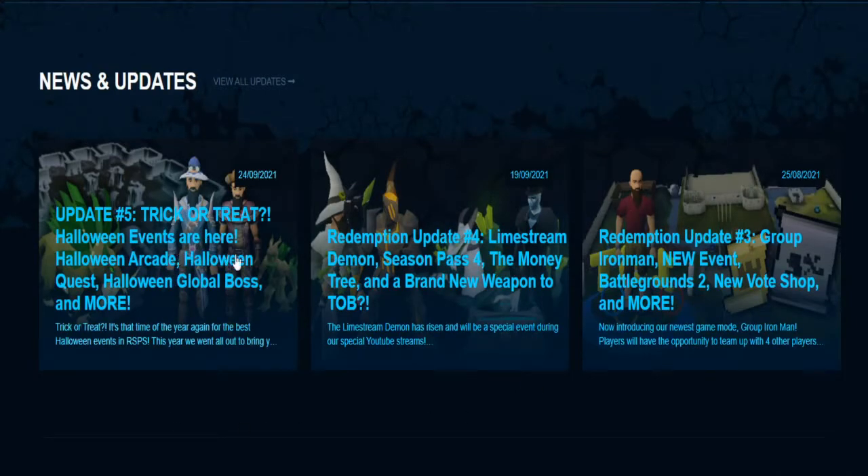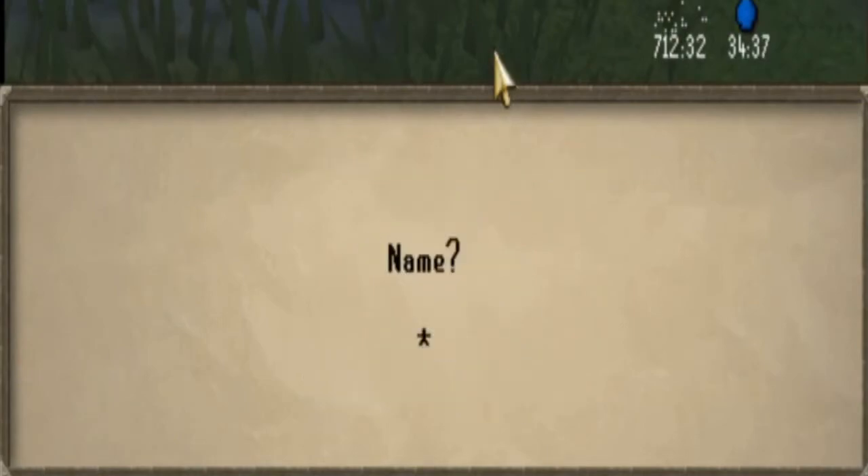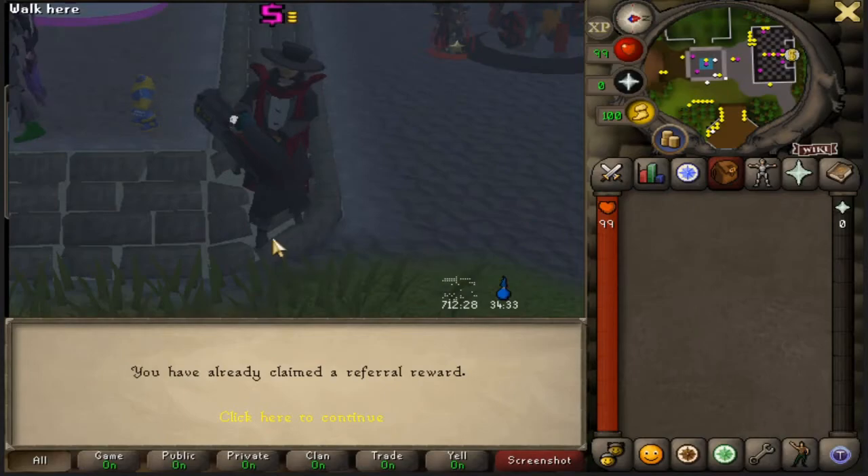They've also been releasing loads of new content recently — the new Trick-or-Treat update, the new Season 4 Pass update, Group Iron Man, a new event, Battlegrounds 2, so much has been coming to Redemption. Click the links below, come have some fun. You can also do the refer code, go to YouTuber and type the name to get set up.